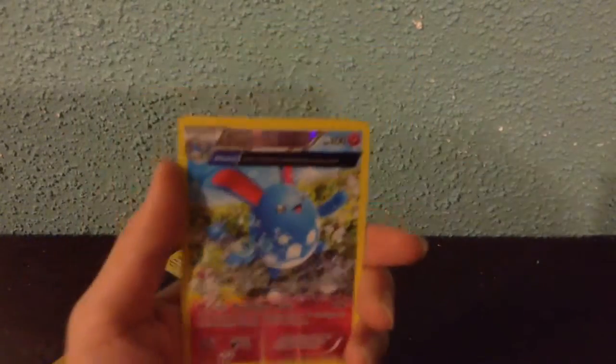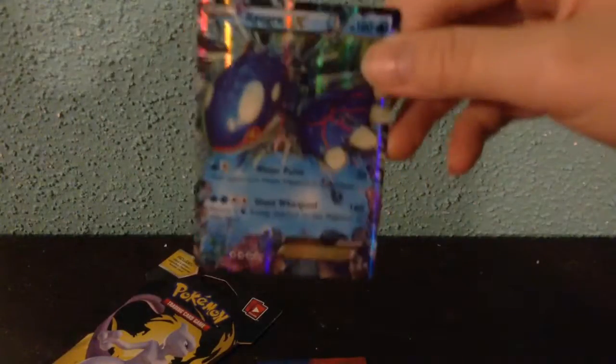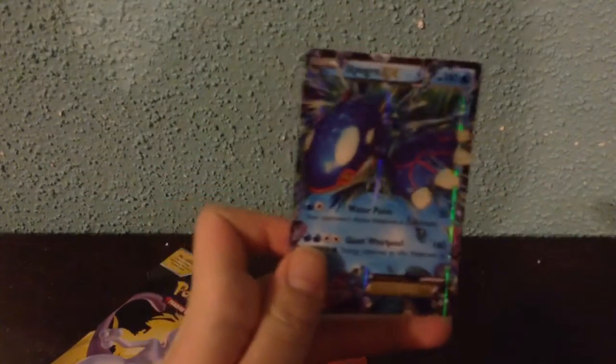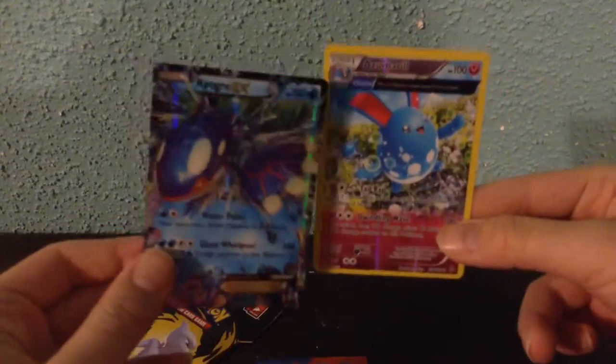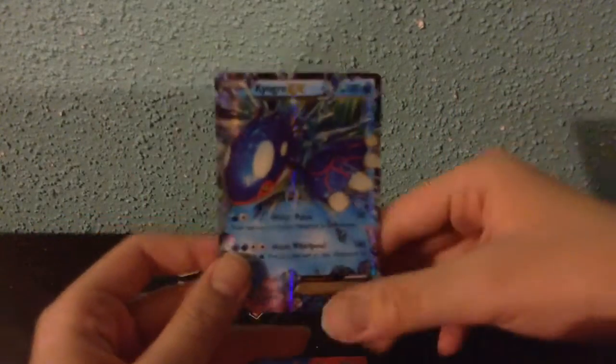A half art Azumarill! Wow, first half art. It's a rare — yes, it's a rare! It's a half art, guys. Azumarill, Fairy type. And an EX too! I just saw the glitz — Kyogre EX, guys! Freaking Kyogre EX! What can you expect from this three-pack opening? You get a half art and an EX in the same pack. The luxury just keeps coming. Because the last pack opening I did, I only did one pack and I still got a full art EX. So, very nice cards — Kyogre EX.